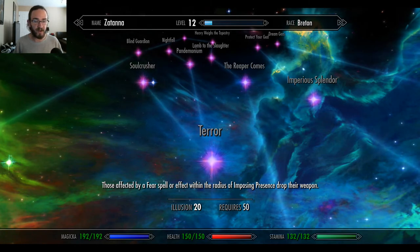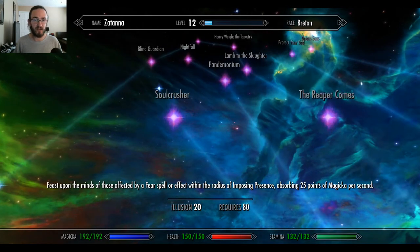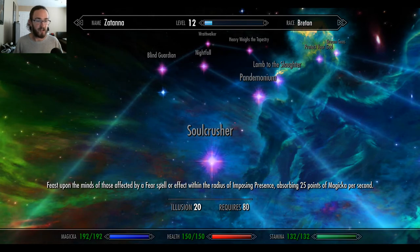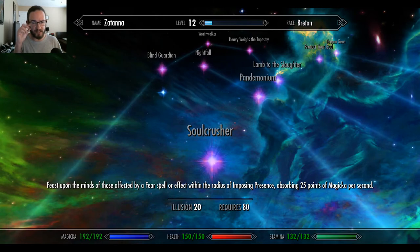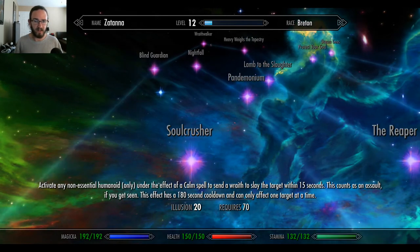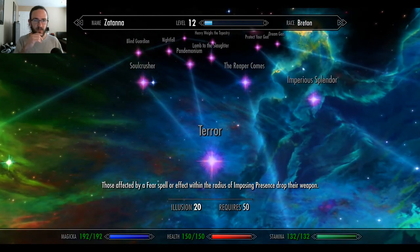Terror: those affected by a fear spell or effect within the radius of Imposing Presence drop their weapon. You're just so ungodly powerful that they drop their weapons. Soul Crusher: feast upon the minds of those affected by a fear spell within the radius of Imposing Presence, absorbing 25 points of magicka per second.